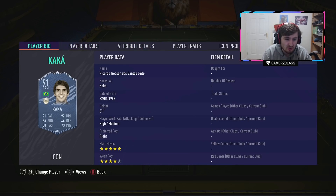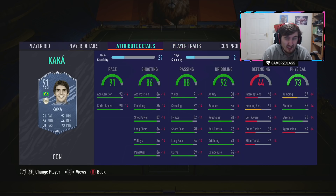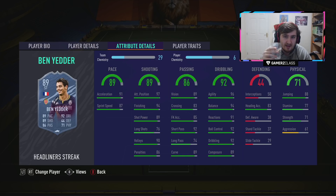Prime Kaka didn't suit FIFA as much last year, but this year with five star skills, good weak foot, well-rounded stats, and balance not being quite as important, this Kaka really does shine. He's a Brazilian central icon and at 1.2 million with the finesse shot trait, it's a pretty good priced card at this point. Kaka is obviously a popular player that's nice to use.